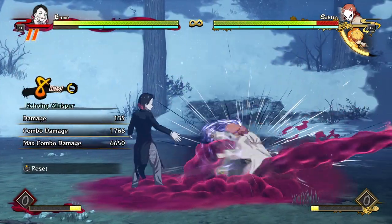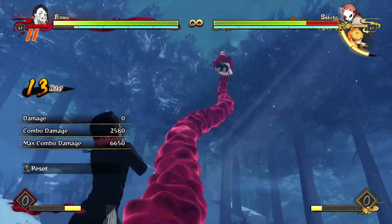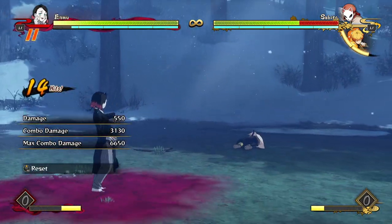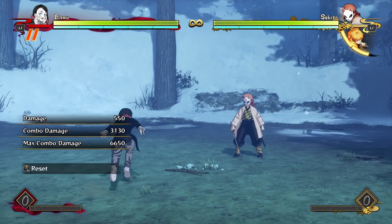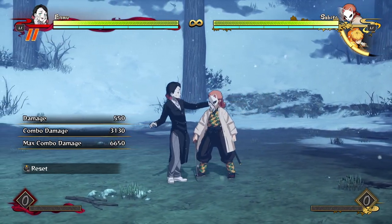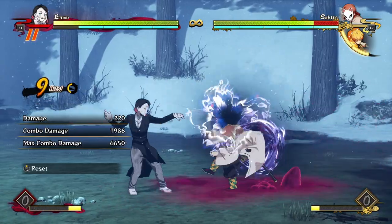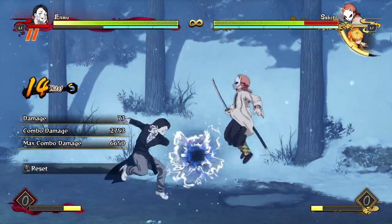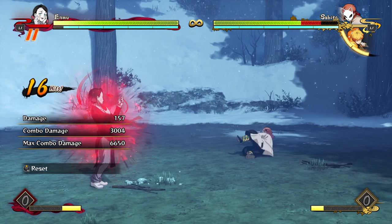A really simple bread and butter combo with Enmu is just a few attacks into his tilt special, into a full attack string, and then into a grab. This is a really easy bread and butter combo to do — it only costs one bar and does 3100 damage, which is pretty awesome. With a grab ender you get to build back some meter, but an extra way you can end this combo gives you a hard knockdown.